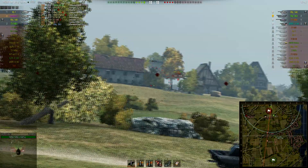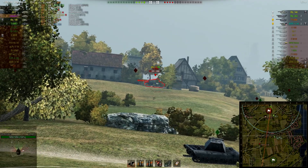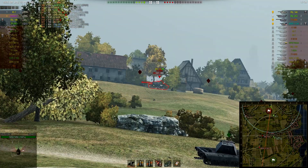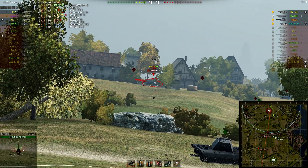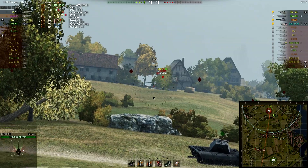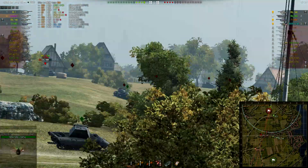And now if we can get rid of this E4, the game is over — there's nothing they can really do about it anymore if this guy dies, because his gun is the only one that is really scary. The 263 is scary but he's in a one-shot zone, so it's not really that much of a threat.